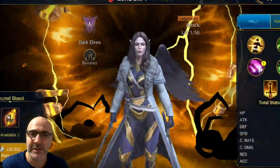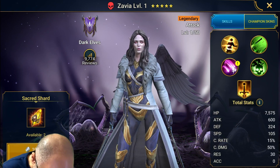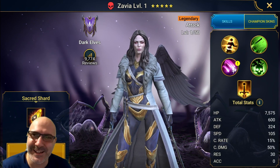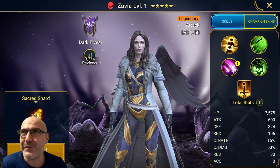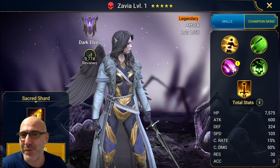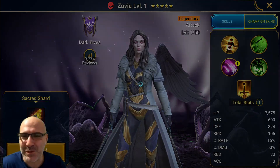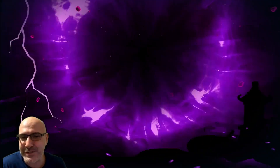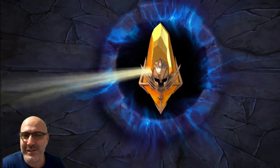Another legendary — another Xavia. She's a dupe — quad Drippleth, whatever you want to call it. Not bad — 11 shards, two legendaries. That's kind of like two-times odds, not 10x but still.